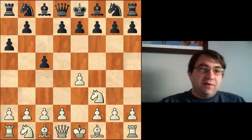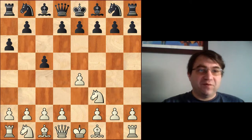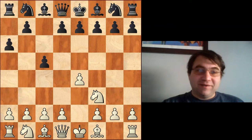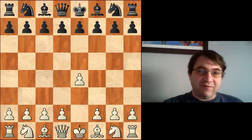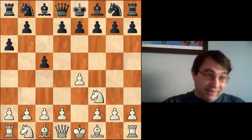Hello YouTube. In this video we're going to be covering a variation in the Open Sicilian called the O'Kelly variation and how white needs to try to face this. If you like content like this and want to see more, please hit that subscribe button and click on your notification icon. The O'Kelly happens after e4, c5, knight f3, and then black plays a6.